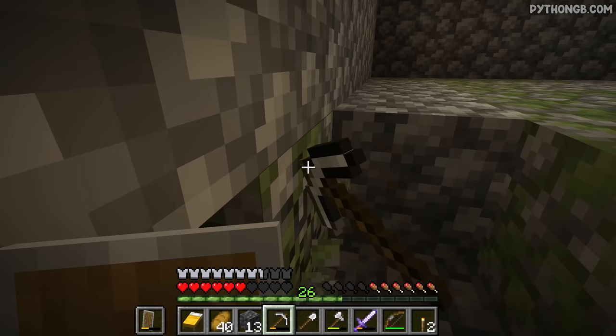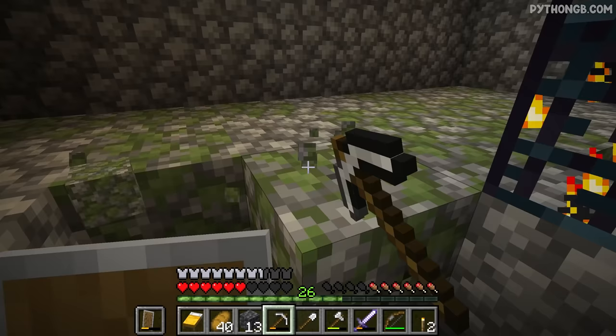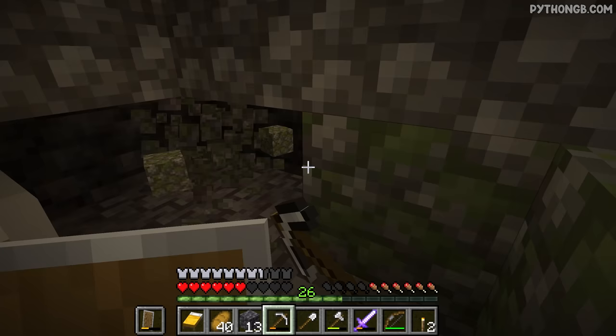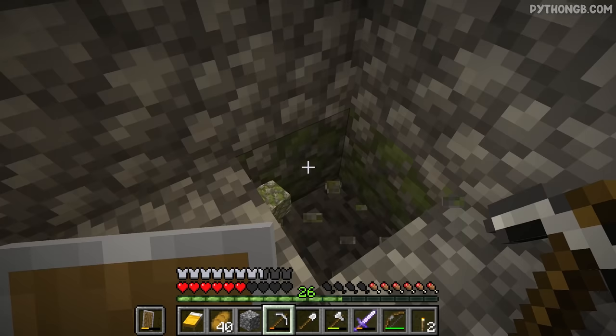I'm glad it's a skeleton dungeon because it means we can get ourselves a supply of bones, and as you guys know I do like having bones because it means we can get a supply of bone meal and start bone mealing the ground and getting some nature going. And yeah, some of you guys will probably be saying 'Python, why are you wasting your durability on mossy cobblestone?' Well, mossy cobblestone is probably one of my favorite resources to build with — you can make any build look overgrown just by adding a little bit of moss.